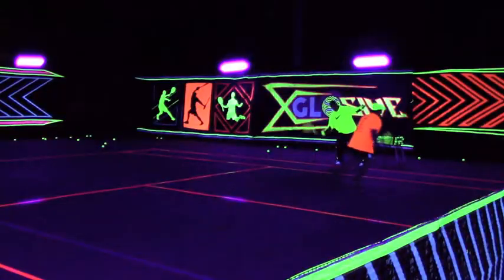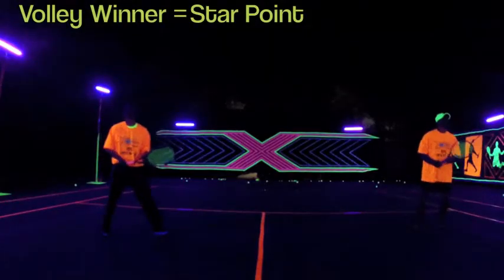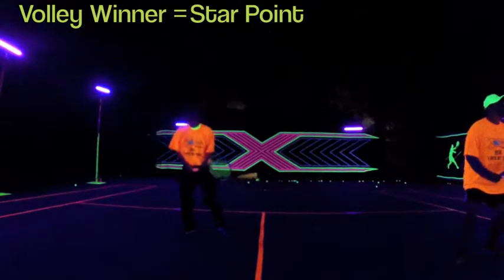When the challenging team takes the king and queen side, a lob will be fed to the next challenging team. To win the game you must be on the king and queen side and hit a volley winner, which is called a star point. The coach will decide how many star points it takes to win this game.